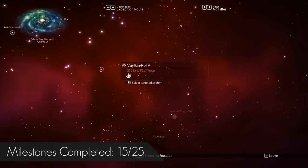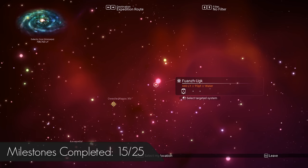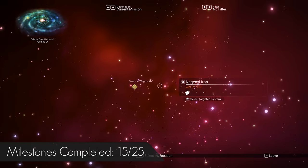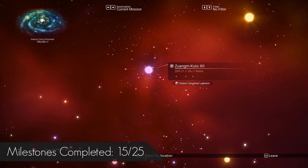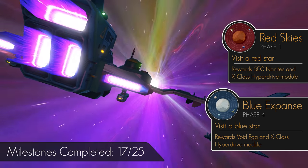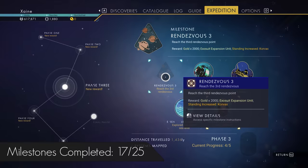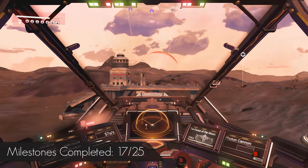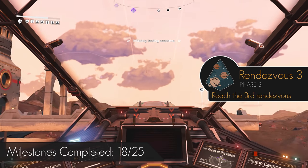The Rendezvous 3 system is a fair distance away, so find a random red system to make up some distance toward it, and then the same with a blue system before moving onto Rendezvous 3. This will complete Red Skies for the red system and Blue Expanse when visiting the blue system. Once at Rendezvous 3, activate the milestone, head to the waypoint, find the ruins, land and get the Rendezvous 3 complete.